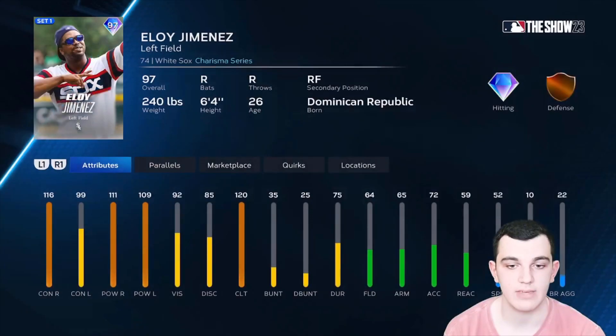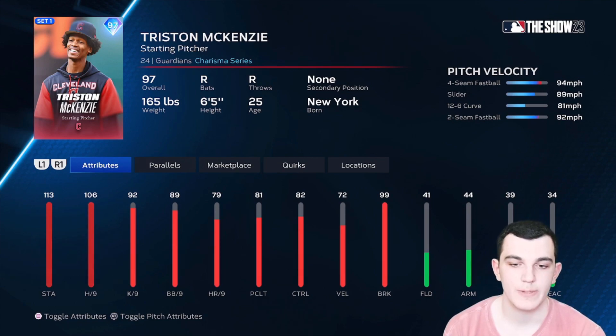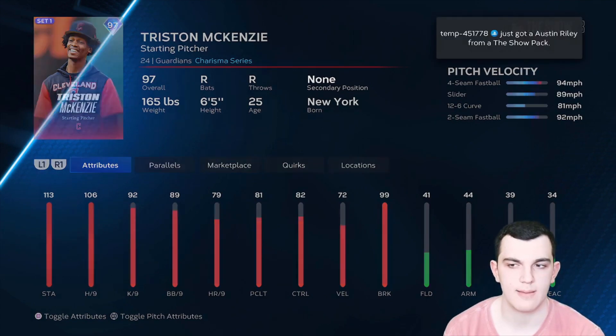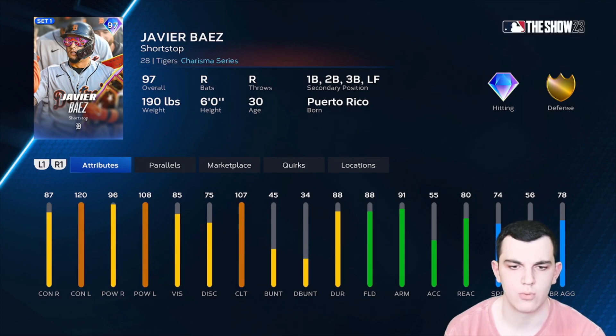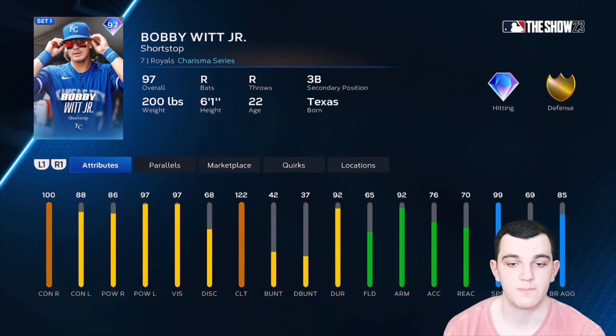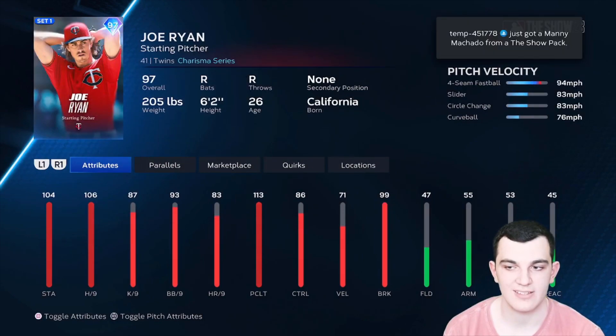For the AL Central Charisma cards, we have Eloy Jimenez — really good hitter, defense is pretty bad, throw him at DH if you don't have Stanton. I would prefer Stanton over this card, but this is also a really good card with a great swing. Tristan McKenzie: the pitch mix and velo are holding this card back — there are better starting pitcher options. Javier Baez is a pretty good card — really good against lefties, more than gets the job done versus righties, defensive flexibility with good defensive ratings and pretty good speed. Bobby Witt Jr. is another pretty solid card, but I would take Javier Baez over him. Baez is better defensively and hitting. Joe Ryan: velo isn't there, speed differentials aren't there, pitch selection isn't there — not a good card.